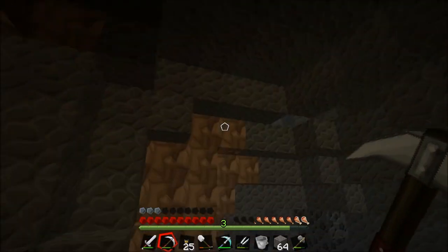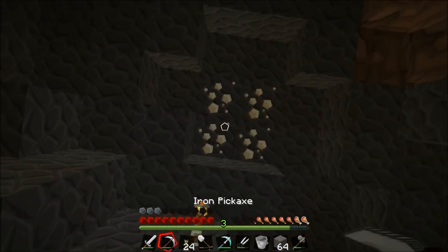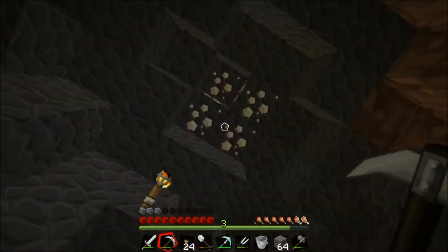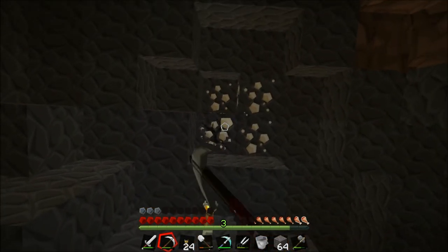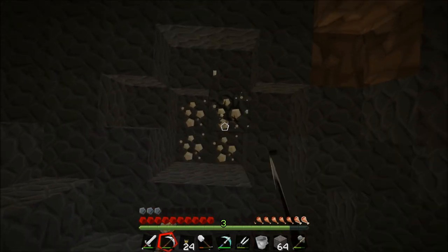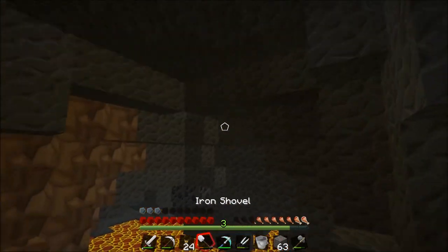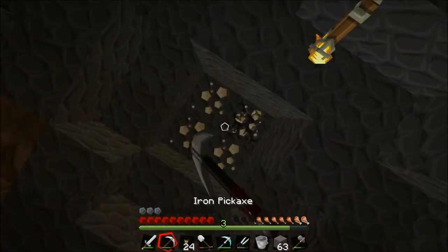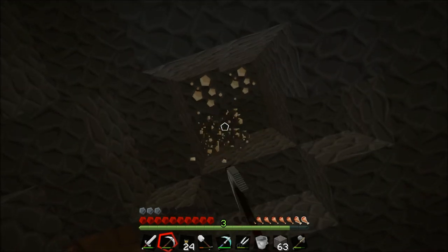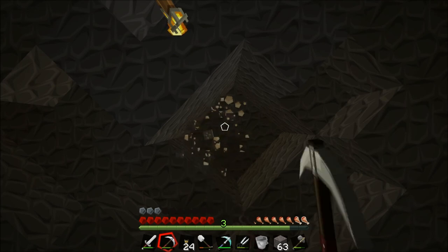This area looks reasonably safe now that we've explored it. There's still a little bit of iron up here which I'm going to collect. To escape the caves I think I'm just going to mine straight up — literally. I've got a compass on me so I can find my way back — home is in that direction.